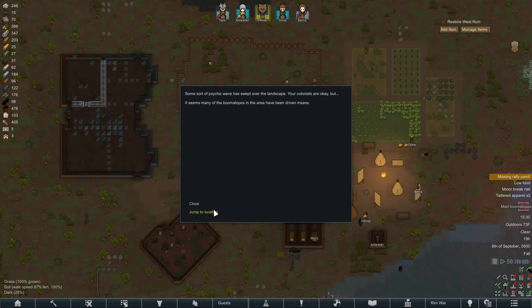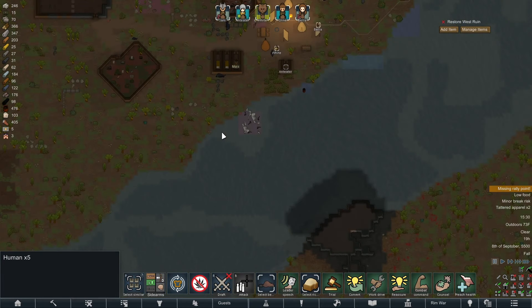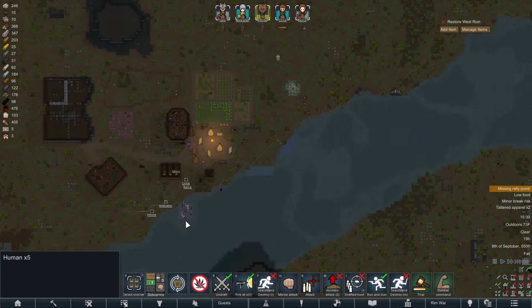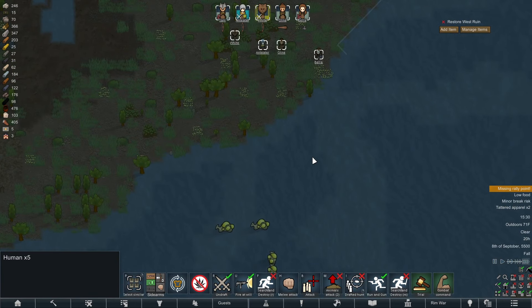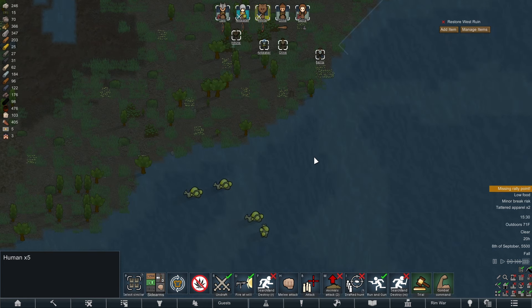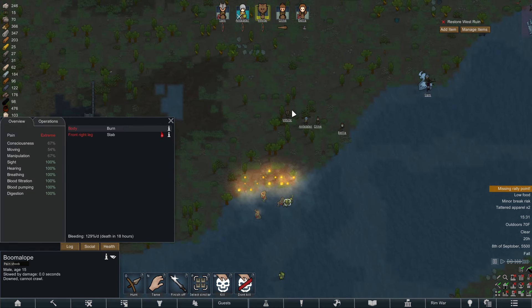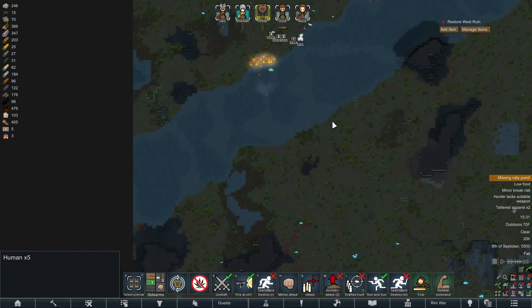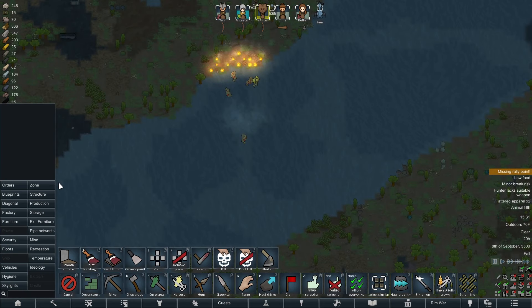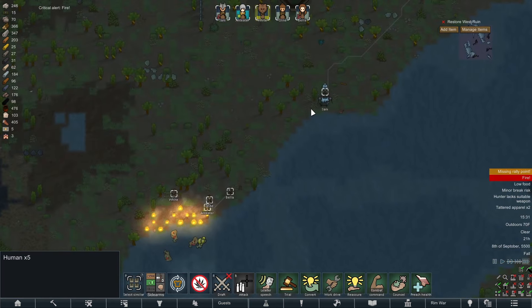Mad boomalopes — of all the wild animals on the map to go mad, it's the boomalopes. For those of you who don't know, their name is very accurate — they explode once they die. It's horrifying, especially when your base is made of wood. So we're going to try to kill them in the river as much as we can. There's one, there's two, three — and that one is going to bleed to death in the river. There's one more — and there it goes. Most excellent. I believe that is all of them. Let's go ahead and make sure that fire is put out — last thing we need is that to spread further into the colony.